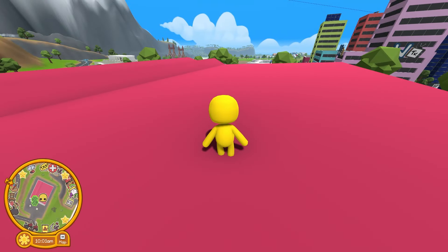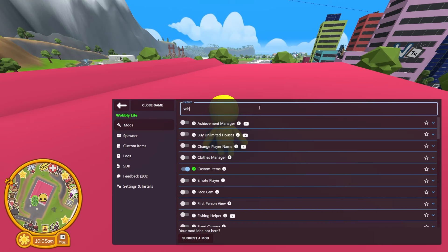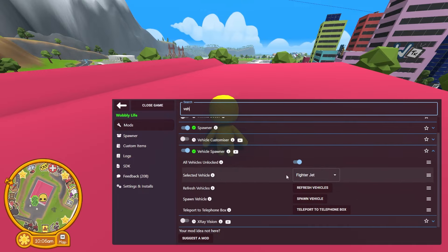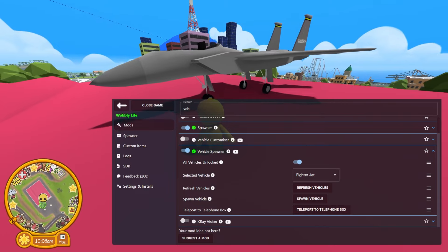Now I'm going to show you guys how I made a flying crocodile. Using an app called Azimods, which looks like this, I'm going to search for a mod called a Vehicle Spawner, which is this one. And I'm going to spawn myself a fighter jet. There's the first component of this, which is the fighter jet.